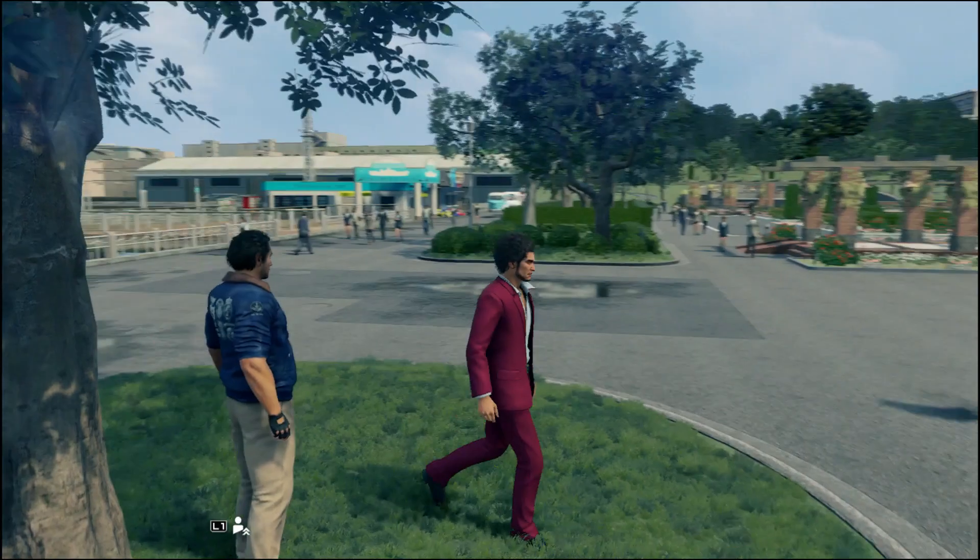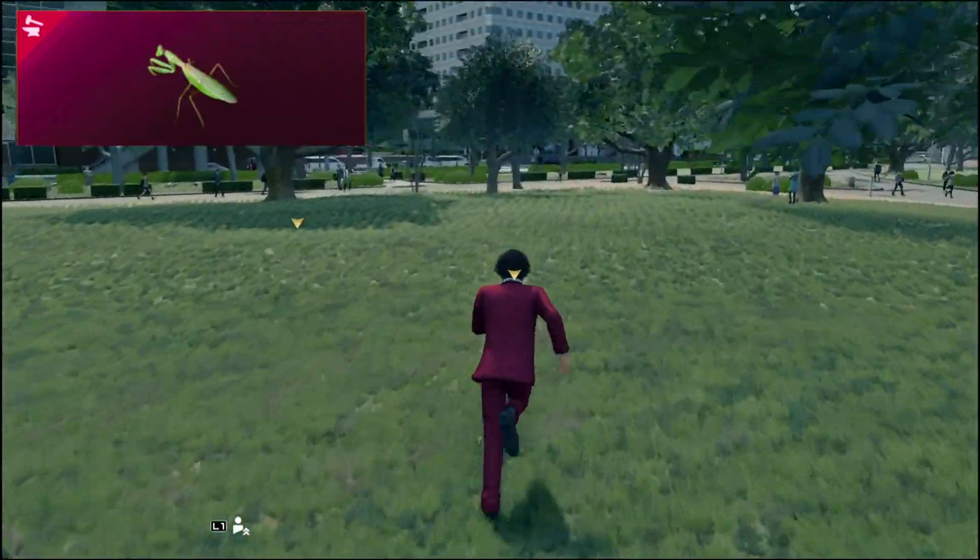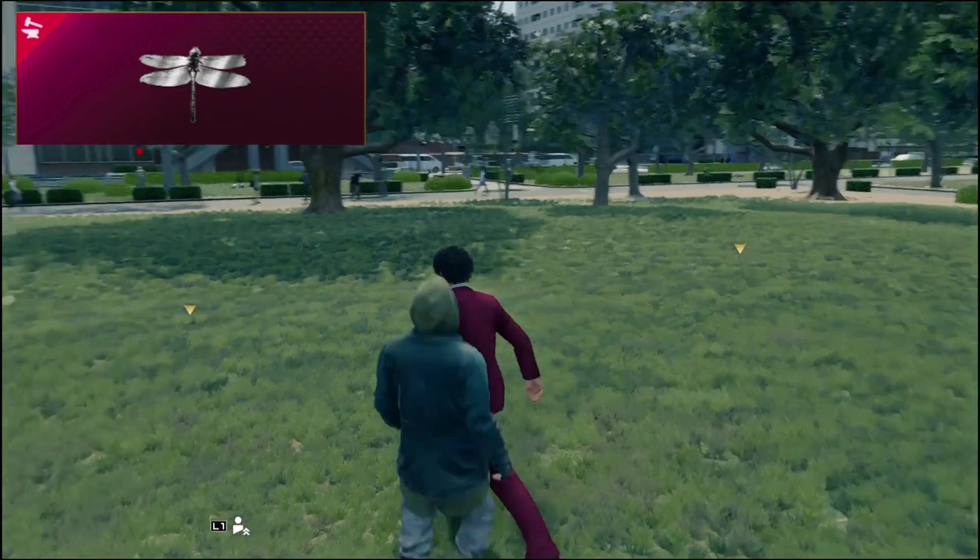On the grass of the Yokohama Park, you can find all kinds of normal random bugs, and on rare occasions, silver and gold ones.